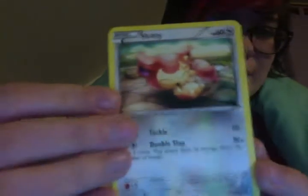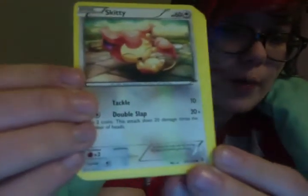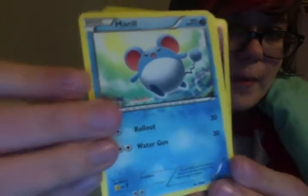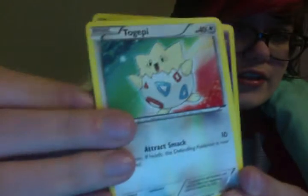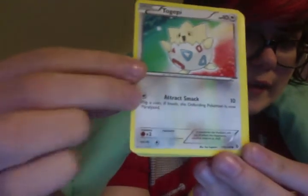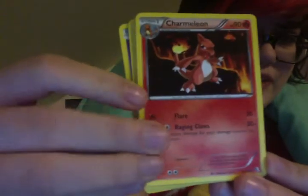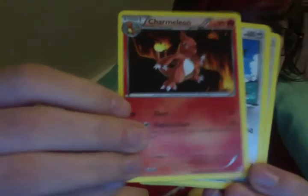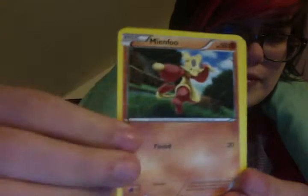For my first ever pack opening of Boundaries Crossed, we start this off with an adorable Skitty, Oddish, Togepi — which I believe this is the one that's Ken Sugimori — yep. Sorry if I'm mispronouncing that really badly. Espoink, Charmeleon — which that is a badass. I think I actually have a few Charmeleon cards of my own. Tranquil, Mienfoo. These cards feel really thick.